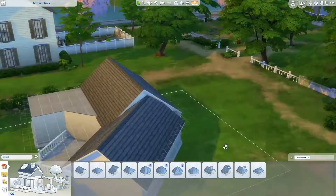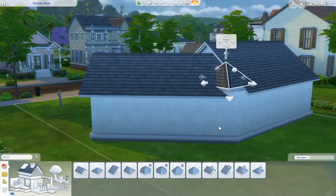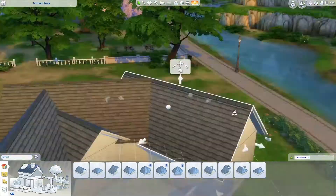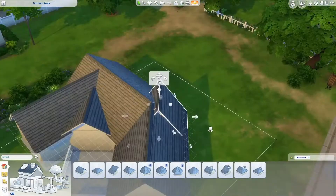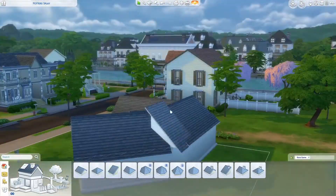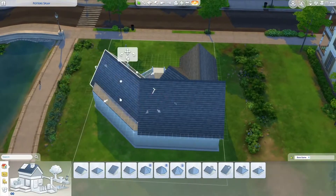I struggled with the roofing on this part a lot more than I care to admit. I wanted to do something a little different — kind of like a McMansion from the 90s, but also kind of a catty-cornered house. I don't know how else to explain that. I really struggled with the roofing right here, and the solution ended up being so simple that I'm so upset I struggled this long. The solution was to just pull the house back a little bit and the roofing worked out fine.